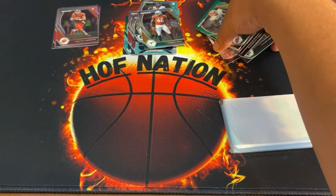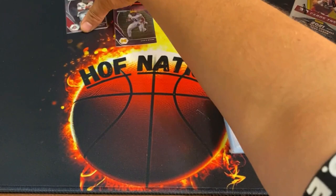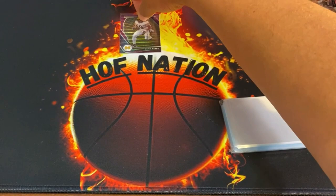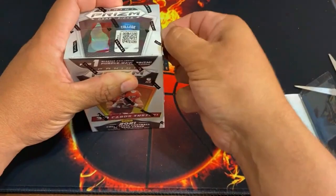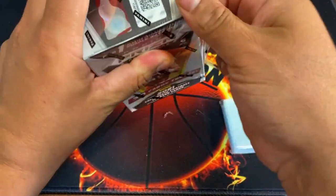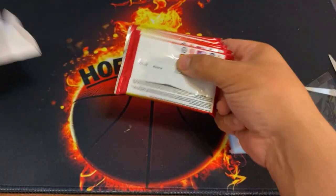We got some good hits out of there as far as quarterbacks — we got the number one draft pick Trevor Lawrence and we got Justin Fields too. That blaster is actually decent. Nice if we could have gotten a Justin Fields or Trevor Lawrence silver, but hopefully we'll pull a Matt Jones silver or some rookie silver out of the next pack — as long as it's a rookie, good quarterback rookie.